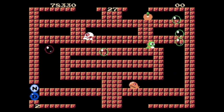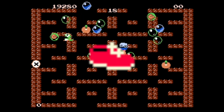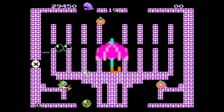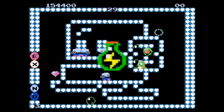It can get a bit nerve-racking, but you'll also see a lot of power-ups along the way to help you out. If you find a shoe, you'll move around and jump faster. Finding bubble gum will allow you to shoot bubbles farther and faster. An umbrella will take you to the next level. A bomb will defeat all enemies on screen.